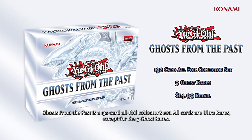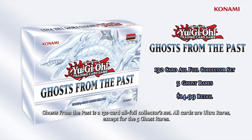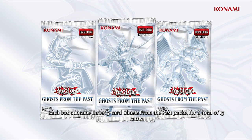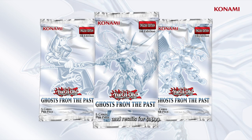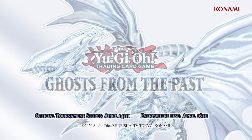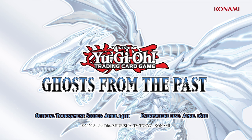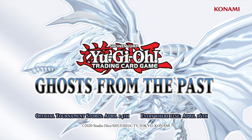Ghosts from the Past is a 132-card all-foil collector set. All cards are Ultra Rares except for the five Ghost Rares. Each box contains three five-card Ghosts from the Past packs for a total of 15 cards, and retails for $14.99. Ghosts from the Past will be released at official tournament stores on April 14th, 2021, and will be available on shelves everywhere April 16th, 2021.